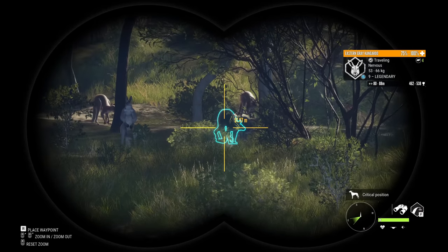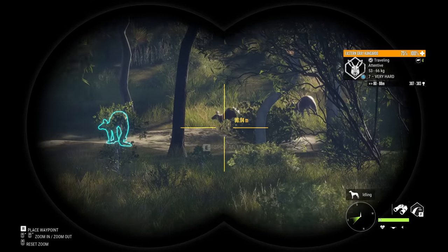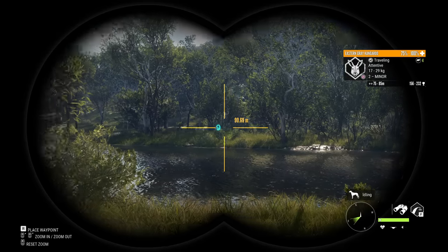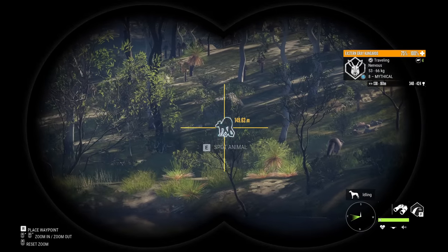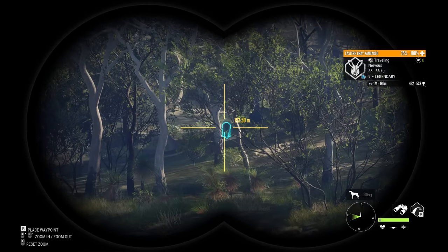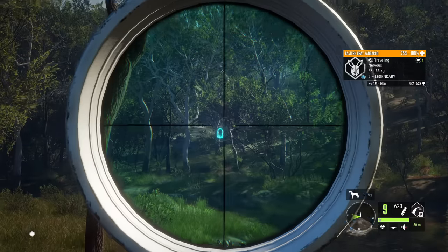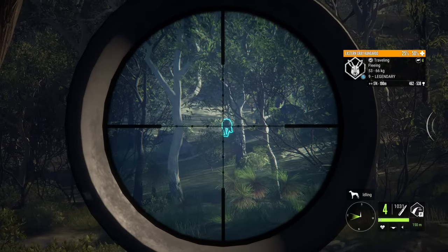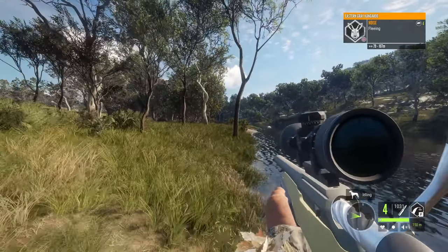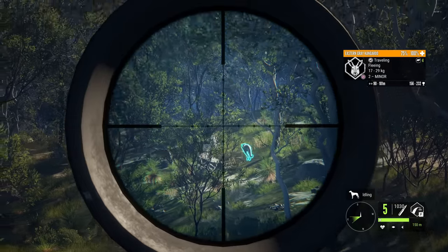We got a big mythical there as well. We could probably try to get both of them. And it's fleeing — they're all fleeing. I was really hoping that they would go aggressive, but they decided not to. Something I've noticed is they don't seem to run that far. The mythical is already back to being nervous. And they move kind of slow. That nine is done running. I think we're going to take it from right here. And that is going to be a good shot taking down that kangaroo. The 22-250 is honestly not a bad gun — it's a lot of fun.